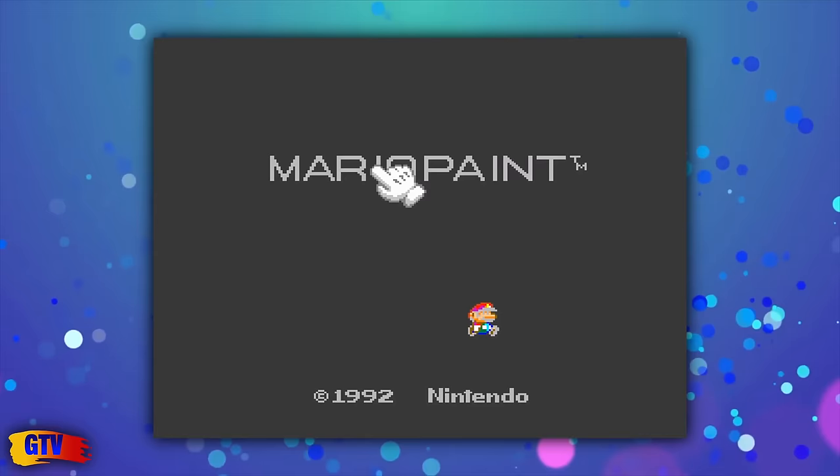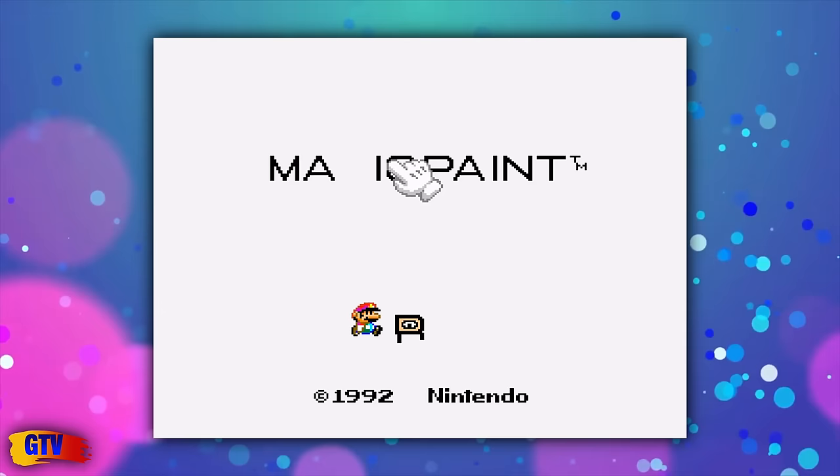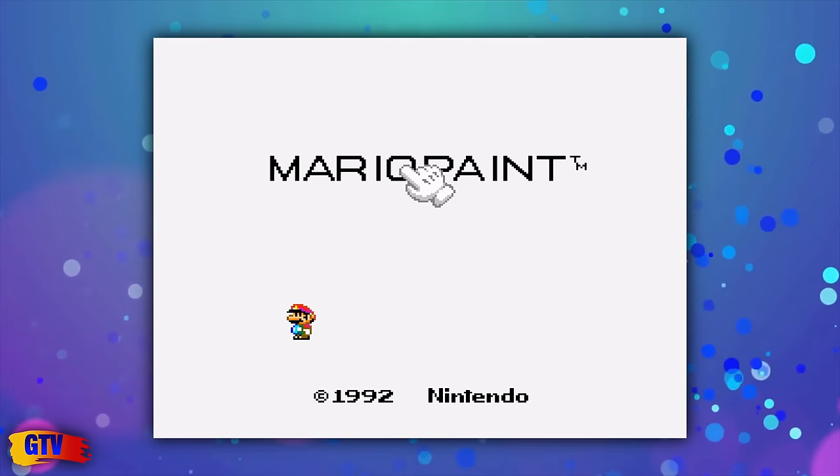Little did we know that one of the longest running Easter eggs in video games would be first discovered here. If you click the O in the title, everything on screen explodes, scrambles, then reconstitutes itself, after which a short jingle is played.